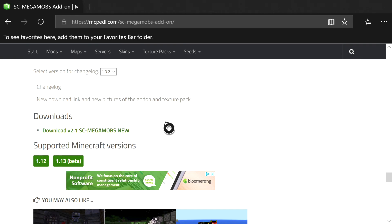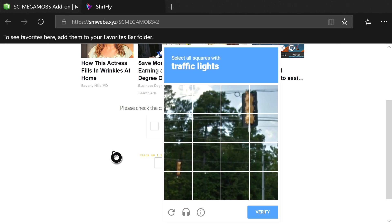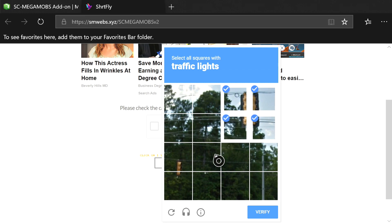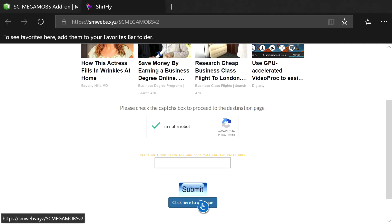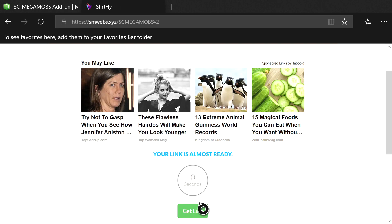Scroll all the way down past the info to the Downloads section and press the download link for 'Download v2.1 SC Mega Mobs New.' If a newer version exists in the future, the install method will be the same so I won't need to make an update video. Press the download link — it should open a website where you click 'I am not a robot.' Complete the CAPTCHA — for me it asked about traffic lights — then click Verify and click here to continue.